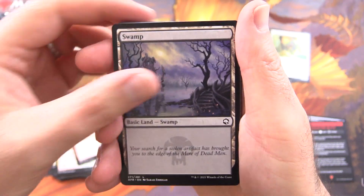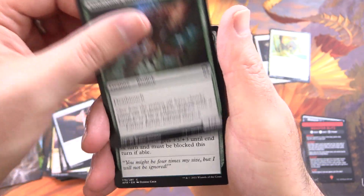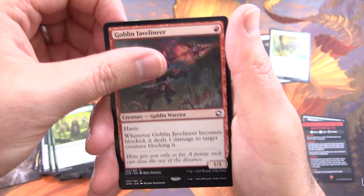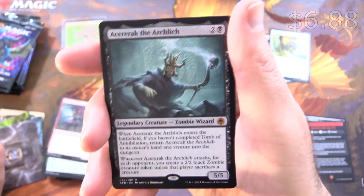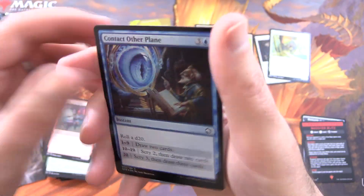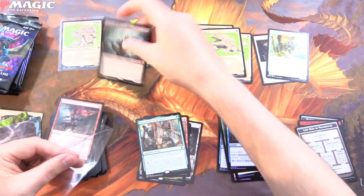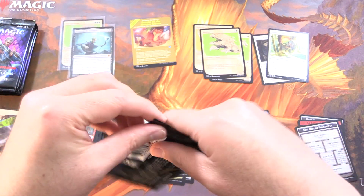We've got a Swamp. Spare Dagger, Underdark Basilisk, Compelled Duel, Green Dragon, Wandering Troubadour, You Happen on a Glade, Goblin Javelin. Instrument of the Bards is the rare. And a Mythic — Szarekh, the Arch Lich! We'll sleeve him up. Foil Contact Other Plane, and Lost Mine of Phandelver with a Skeleton. So two Mythics — that is pretty good! How many Mythics did you get out of your set booster box? If you picked one up, leave a note in the comments.